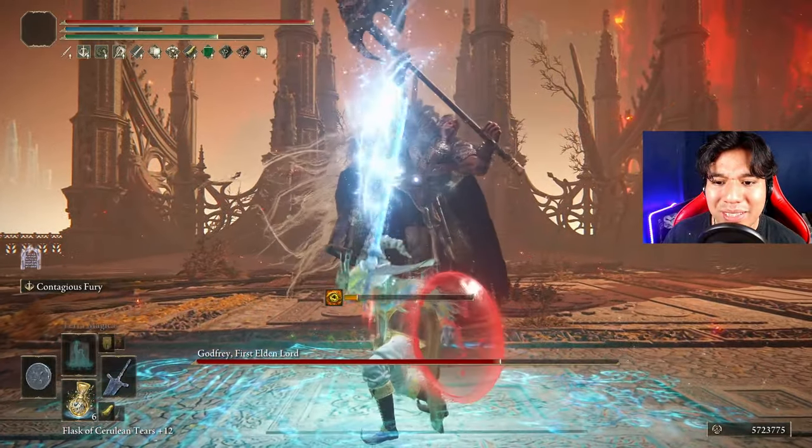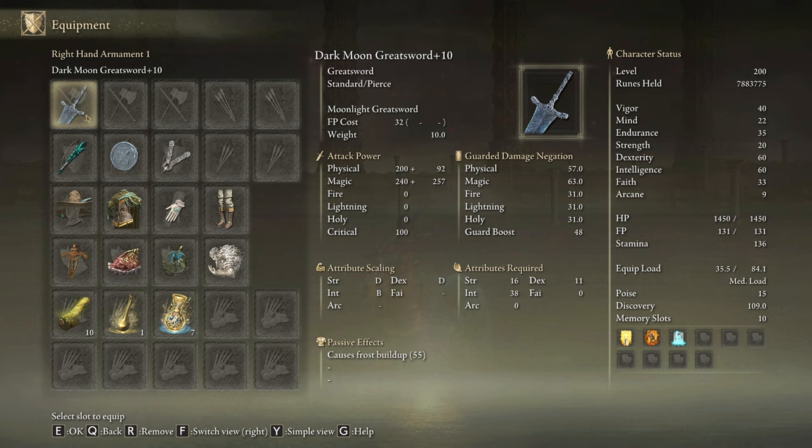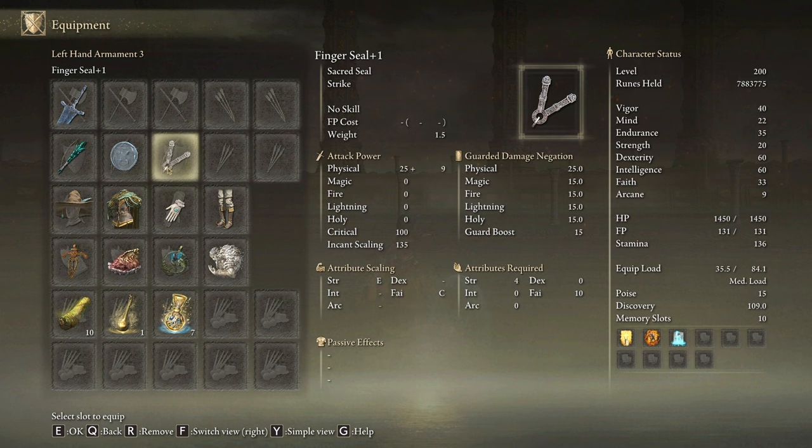First of all I'm going to show you the build, and then we will beat the major bosses of the game without taking a single hit. We are going to be using the Dark Moon Greatsword on plus 10. I will use the Azure Glintstone Staff, but you can choose any other you have. We will use the Jellyfish Shield — its unique skill, Contagious Fury, will boost our damage by 30% for a few seconds, and we need any shield we have available to cast our main buffs.